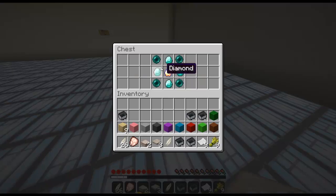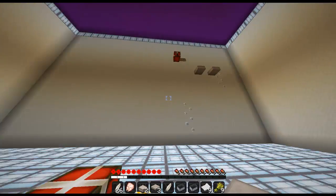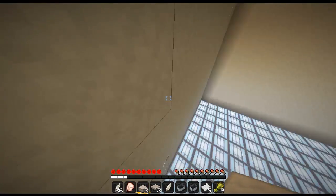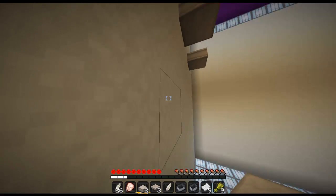Let's see what's in this chest. We got four diamonds — now that's pretty cool. Then we got some ender pearls, not too exciting. And a golden apple, yay! And some more parkour, yay. That music right there with the whole train track — that was cool.